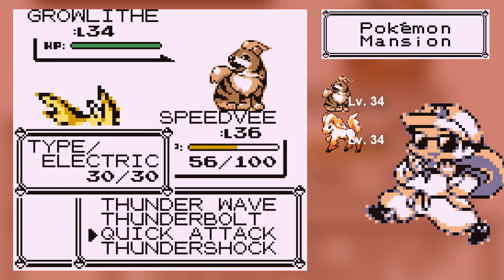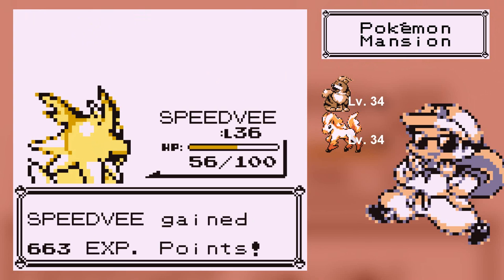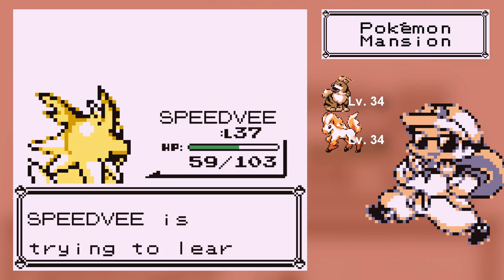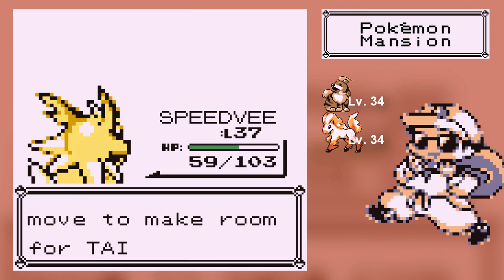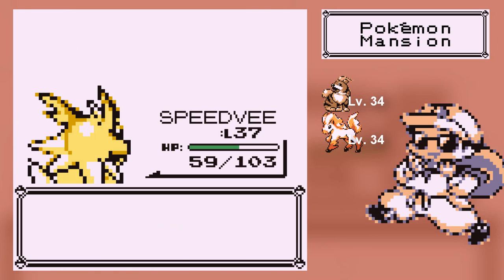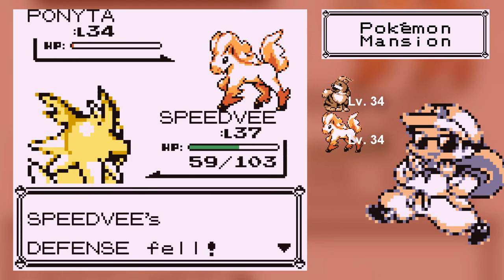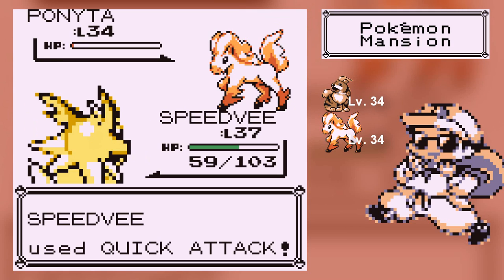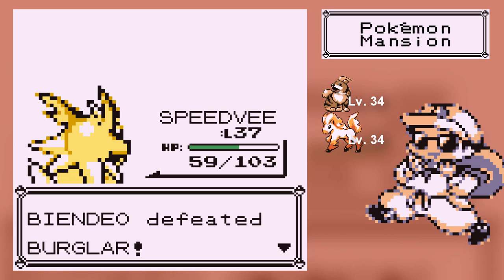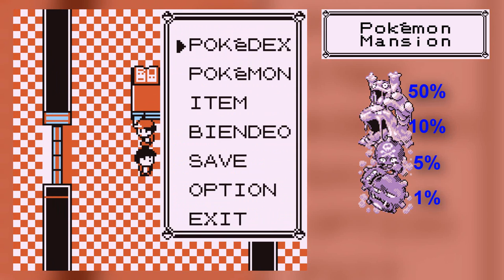Thunderbolt! That sound just makes it awesome — you just hear this looming growl. Since it's not Growl, Tail Whip at level 37! You know, it's not even just that it's Tail Whip — this is a Pokemon with really good special stats, and it's got an attack that lowers the opponent's physical defense. This is what I love about 4th gen onwards — there's a very nice strategy in managing your defenses while dealing damage at the same time.